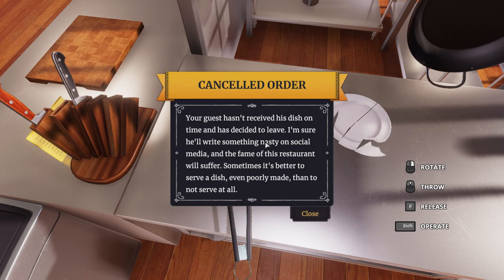This is the most challenged fish ever, but we've got it. Release is F. How do I put you down? Cancel order — your guest hasn't received his dish on time and he decided to leave. I'm sure he'll write something nasty on social media and the favor of this restaurant will suffer. Sometimes it's better to serve a dish, even poorly made, than to not serve one at all.